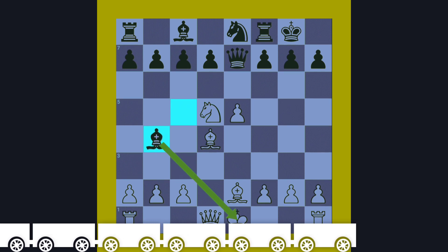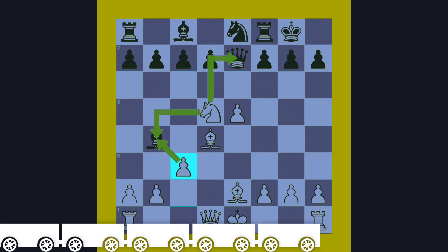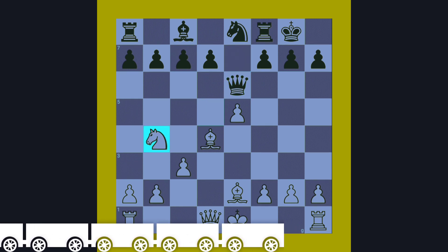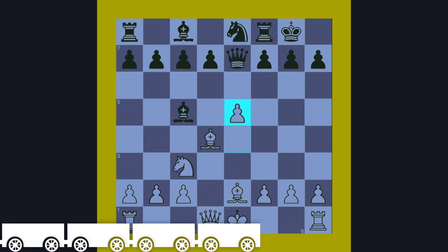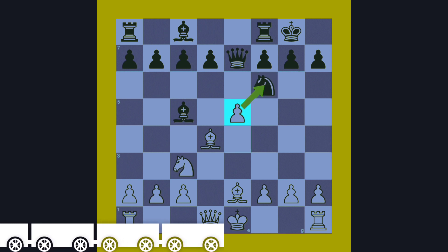The only move is Bishop to b4, giving a small check. White blocks the check with pawn to c3. Black saves the Queen to e6. Then white wins a free piece with Knight takes b4. White can easily win the game.